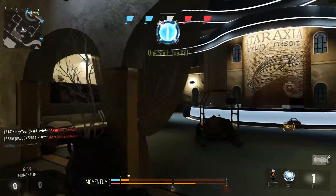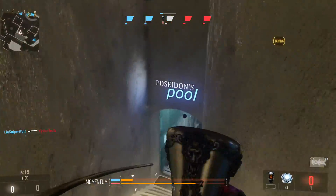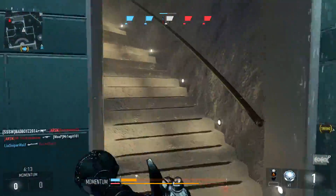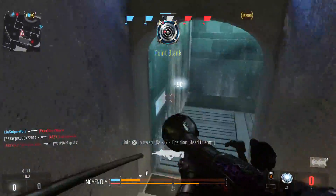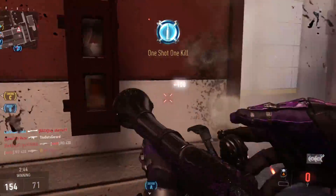For perks you're going to want lightweight for faster movement, and low profile and blast suppressor to stay off the radar. This gun isn't silenced so you will show on the map when you shoot, but those perks are still good because you can maneuver around the map without being detected. And since you can only shoot once every four or five seconds, it's worth it.